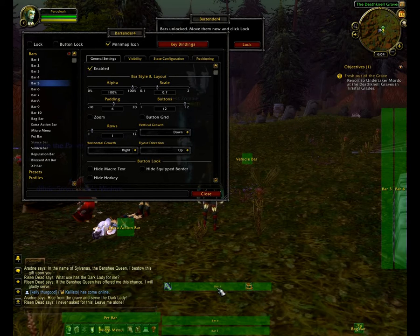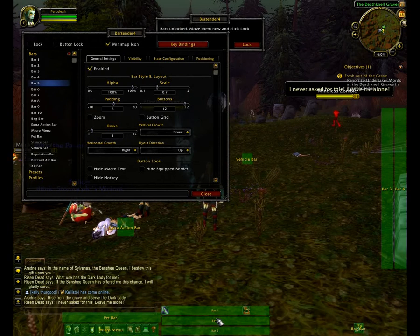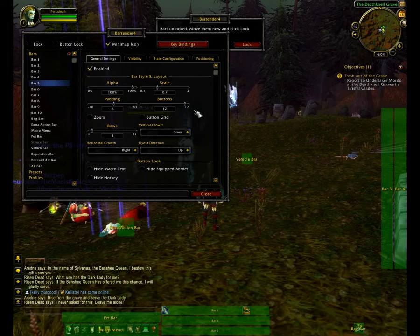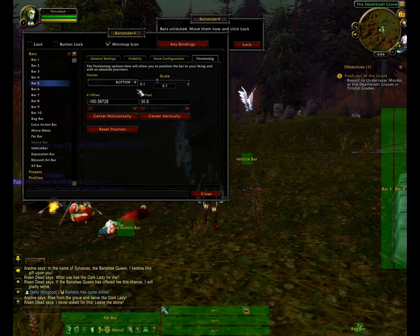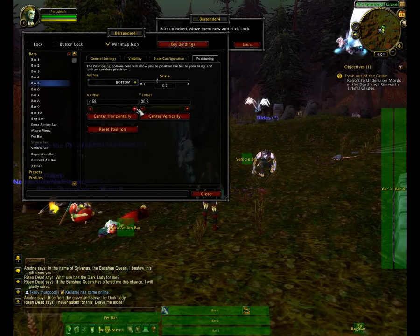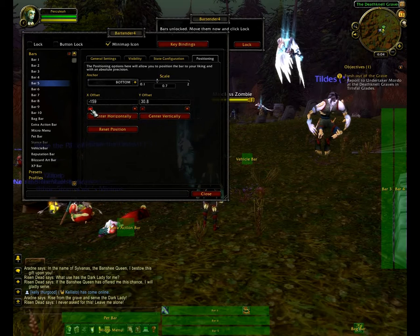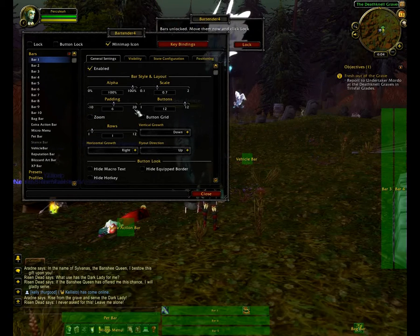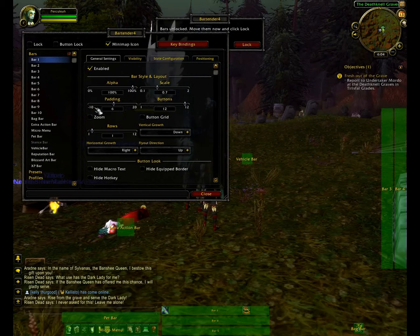The good news is, if you play any more rogues, you can actually save this layout later on. So you don't have to do it every time — you can just literally load this layout and it will automatically put everything where it should be. If you use the position plus and minuses here, you can click and it actually moves the bar a pixel at a time.